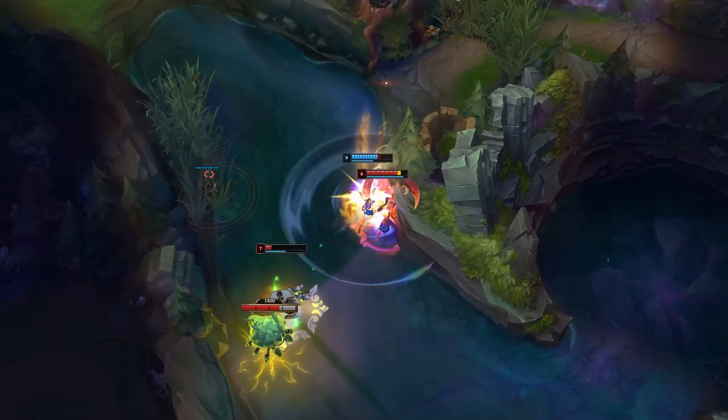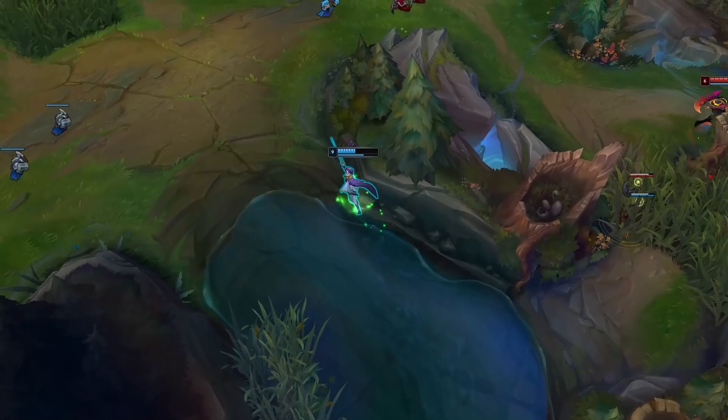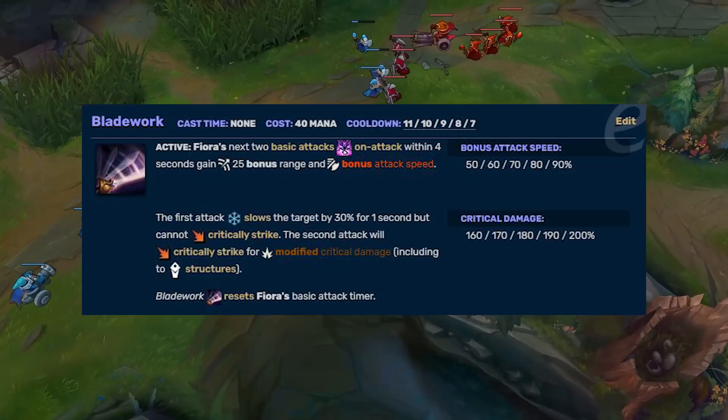Riposte gets really juicy when you dodge CC and hit a champion with your strike — instead of slowing them for two seconds, it stuns them for that duration. It doesn't even have to be crowd control from that champion; you can use CC from a different champion to apply the stun to somebody else. This ability takes time to master and some quick reflexes, as well as low ping, but once you get it down it can totally turn the tides of fights.